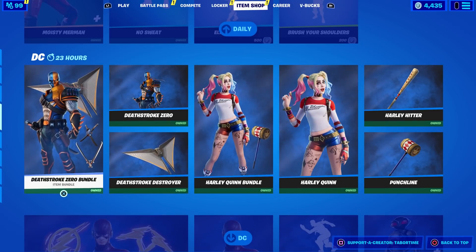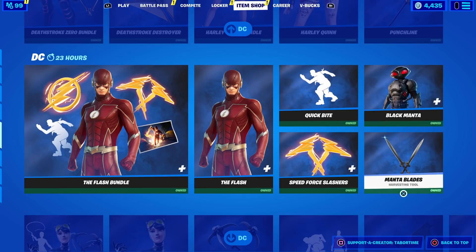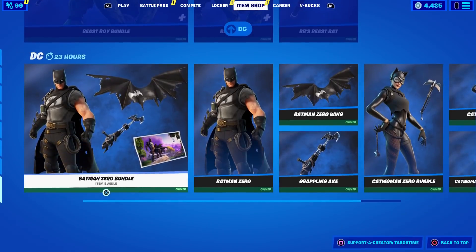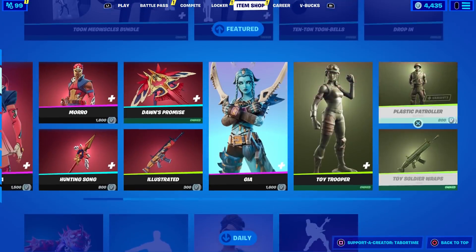Ellie has the Harley Quinn skin. Still in the shop: Deathstroke Zero bundle, Harley Quinn bundle, The Flash bundle, Black Manta, Catwoman bundle, Batman Gear bundle, Beast Boy bundle, Batman Zero bundle, and Catwoman Zero bundle. Get them while you can — I have a feeling they're going away soon, though I've said that like 10 times now.